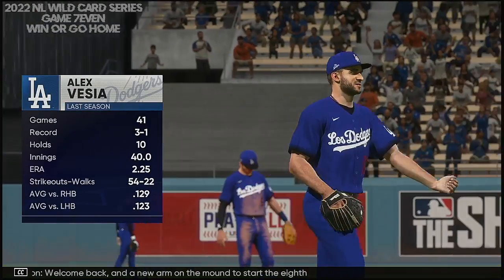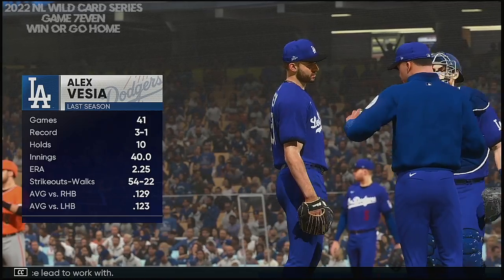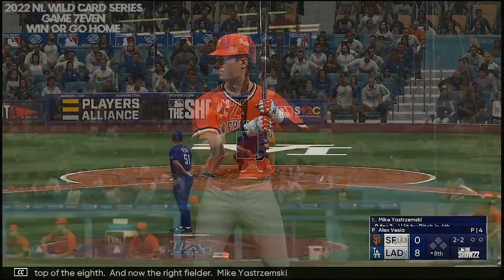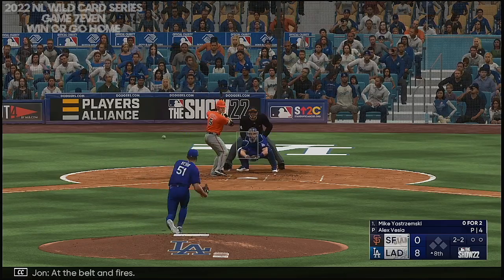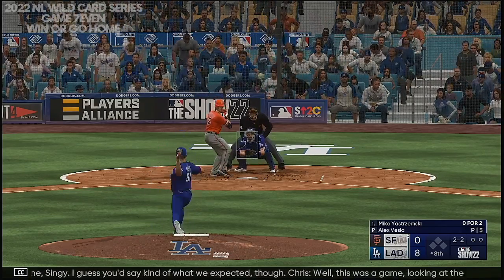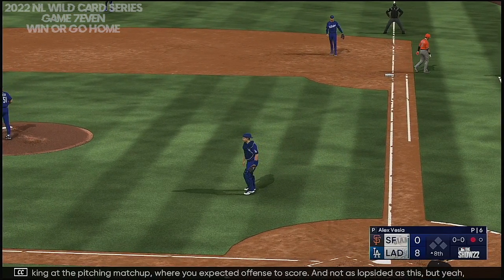Welcome back, a new arm on the mound to start the eighth — Alex Vesea, and he's got a nice lead to work with. We're at the top of the eighth, and now the right fielder Mike Yastrzemski. Foul ball. Plenty of offense in this one — kind of what we expected, though. This was a game looking at the pitching matchup where you expected offense to score, and not as lopsided as this, but you definitely expected to see some offense coming up.